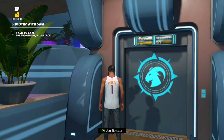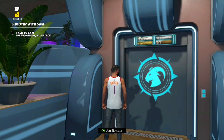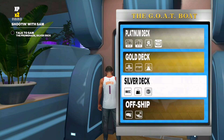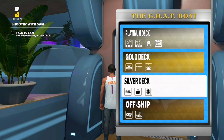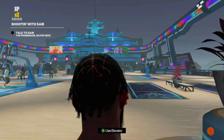You want to go to the elevator — the closest elevator, it doesn't matter where you are. You can be in the neighborhood, the Gator facility, or the MyCourt, it doesn't really matter. Just go into the elevator and select the Silver Deck, then go to the Promenade.